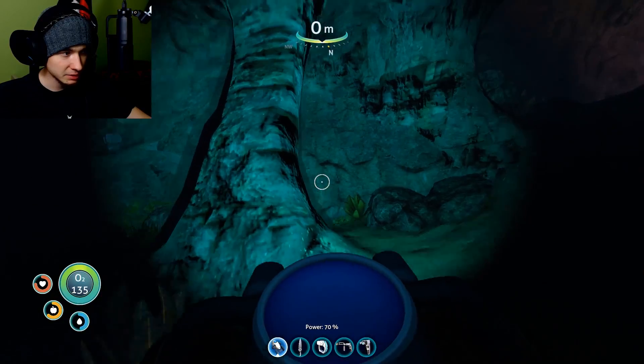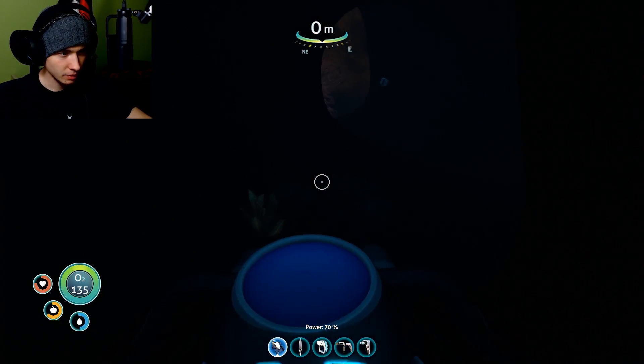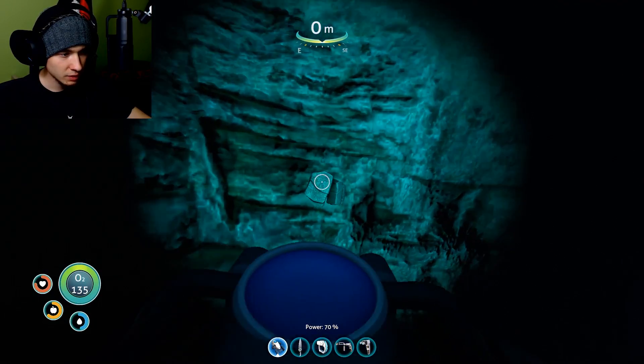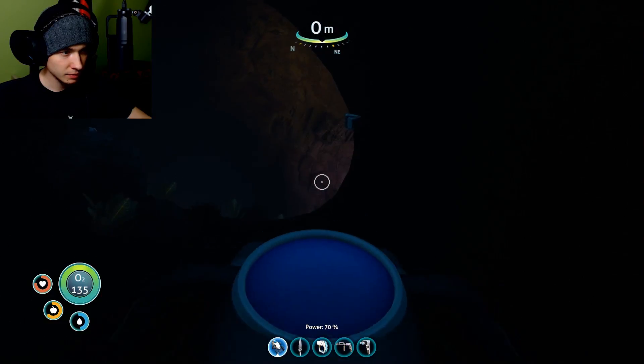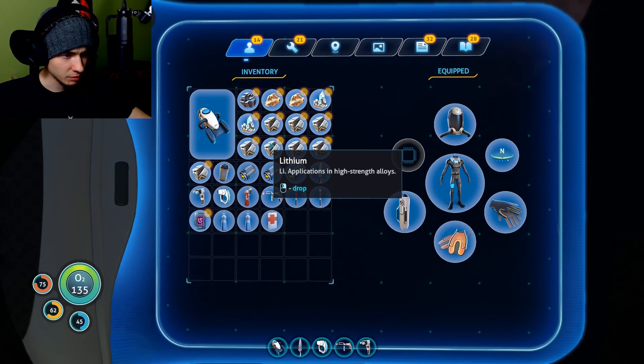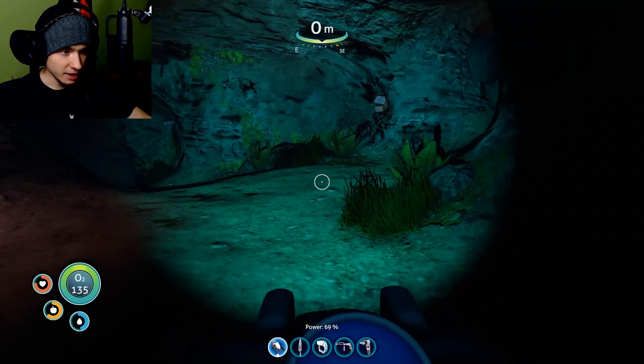That seaglide is a really multi-purpose item. But still, why can't I break those things? There's some lithium and I think I have enough already.